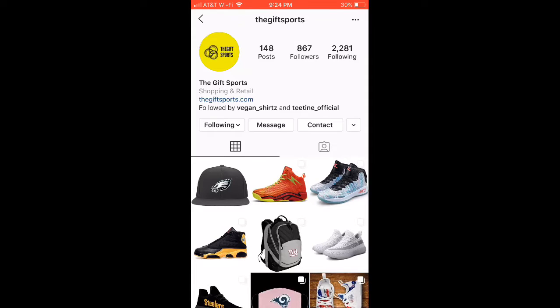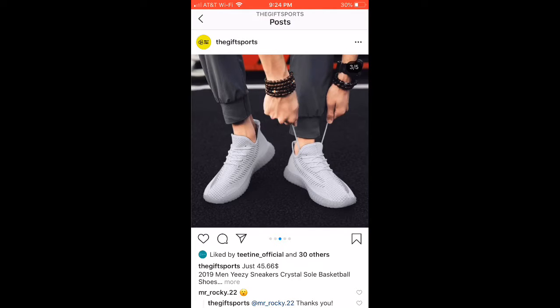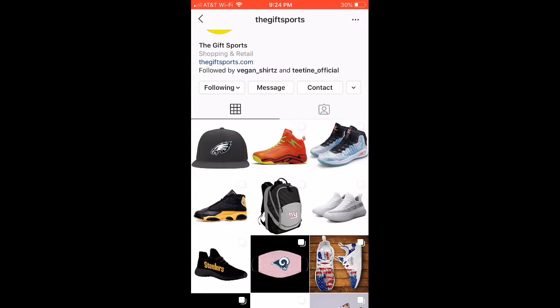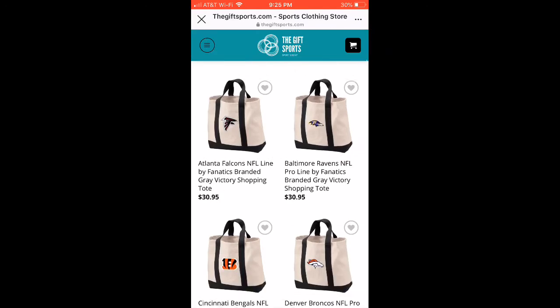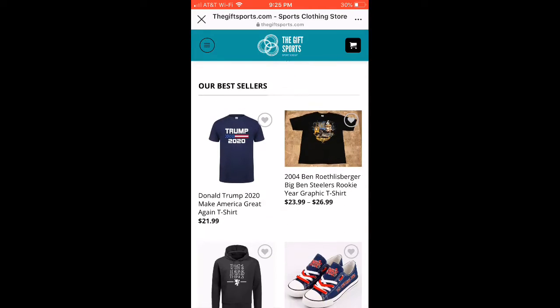Sorry if I sound a little sick, my allergies are really bad. The sponsor of today's video is The Gift Sports. You can go over to thegiftsports.com or the link in the description, and check out some of their stuff on Instagram at thegiftsports. They've got 2019 men's easy sneakers for only like $45 — really cool shoes and shirts.